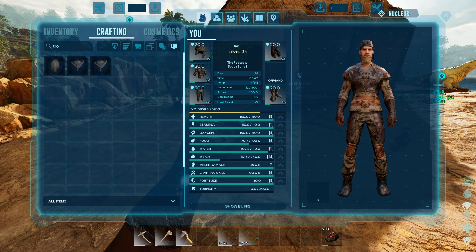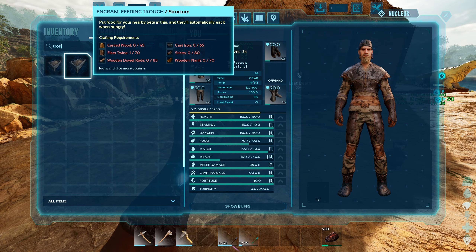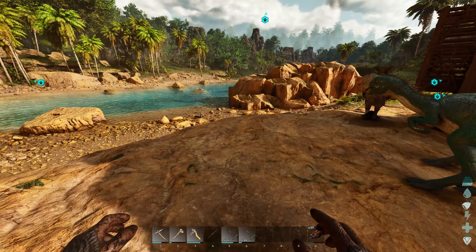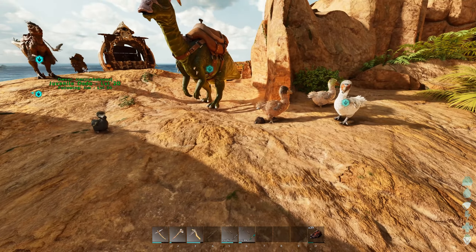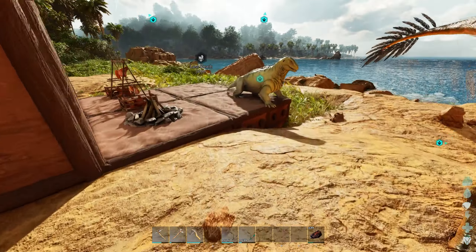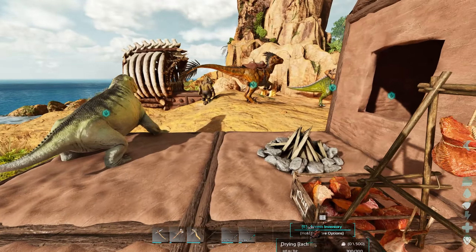We've got auto engrams. If I search 'trough' - we've got two for some reason - we need carved wood, wooden dowel rods, cast iron, sticks, and a wooden plank. I have no clue where any of them is. Cast iron - we haven't seen any metal. We've just started out, so metal nodes - I'm guessing you get iron ore from there.